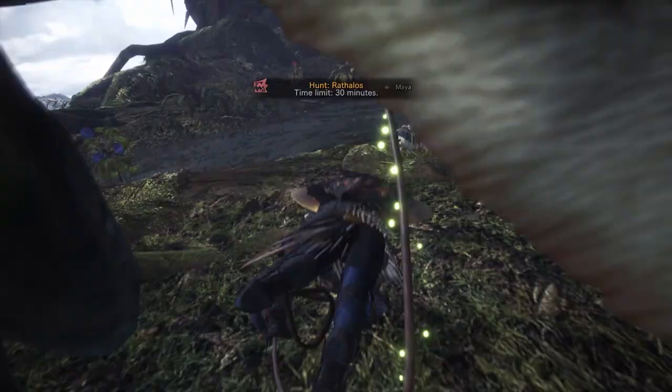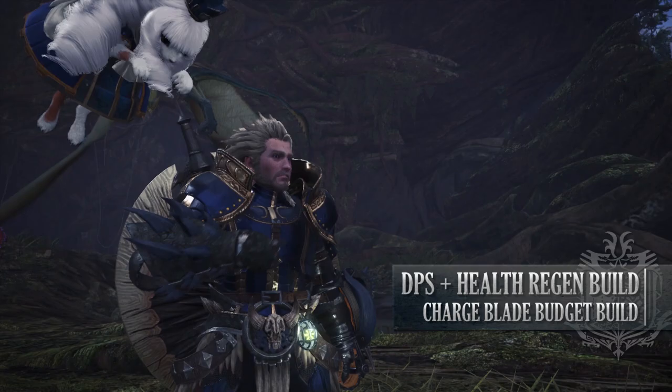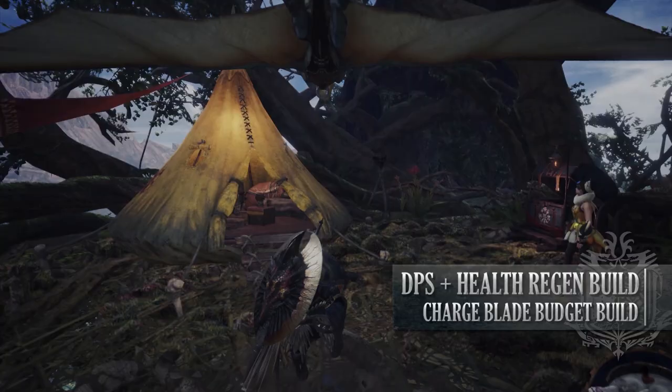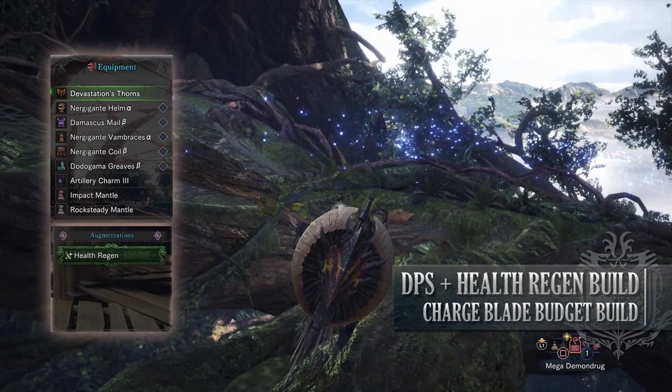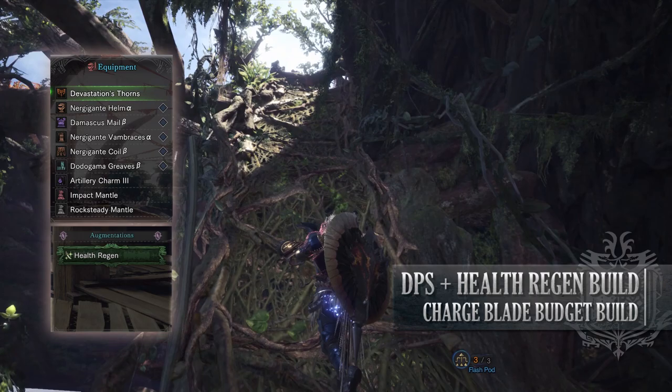So first with the Charge Blade. This budget build is focused on DPS and health regen at the same time, allowing you to potentially bring down monsters quite quickly, especially if they're weak to Dragon, whilst at the same time being able to add some survivability thanks to the health regen aspects of the build. For this you'll need the Nergigante Helm Alpha, the Damascus Mail Beta, the Nergigante Vambraces Alpha, Nergigante Coil Beta, and the Dodogama Greaves Beta. I'm also using an Artillery Charm 3 and for my weapon I'm using Devastation's Thorns with a health regen augmentation on it.